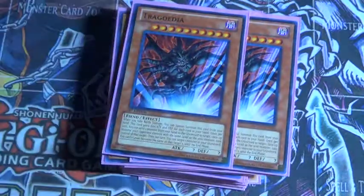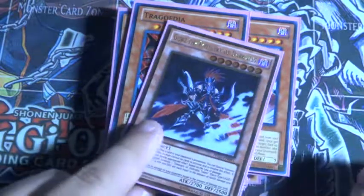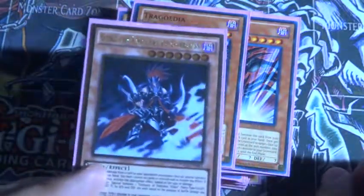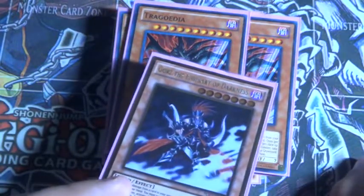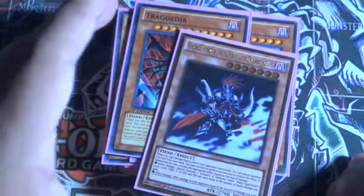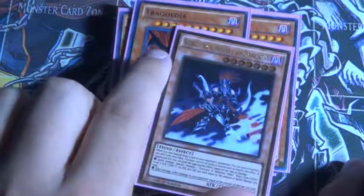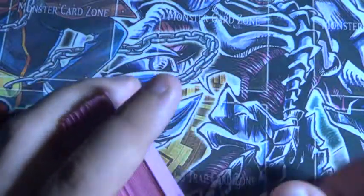And then 2 Trigodias and 1 Gorz. You can either do 2 Trigodias and 1 Gorz, or 2 Gorz and 1 Trigodias. I'll be messing with this for probably a little while before Regionals. I see it being either around 2 Gorz and 1 Trigodias, or 2 Trigodias and 1 Gorz.